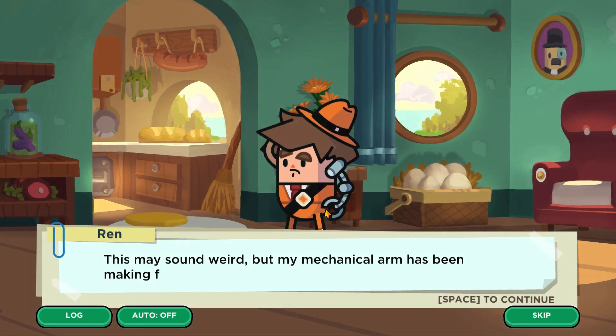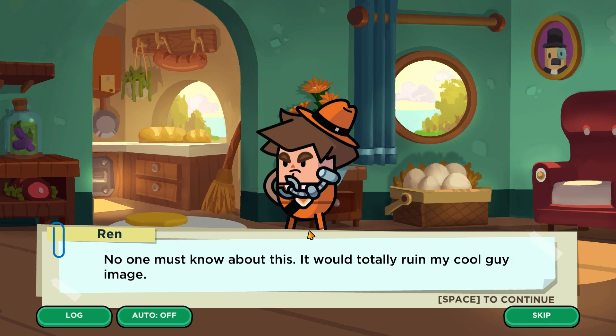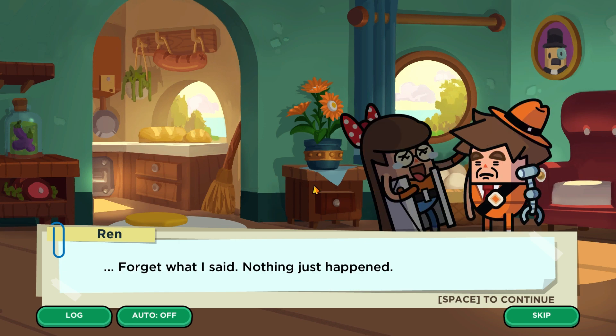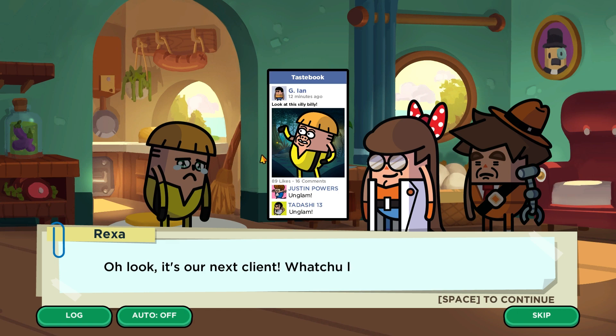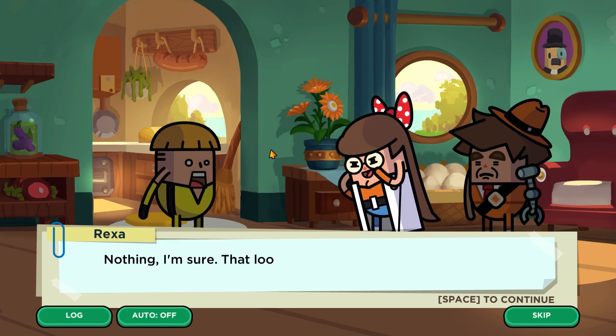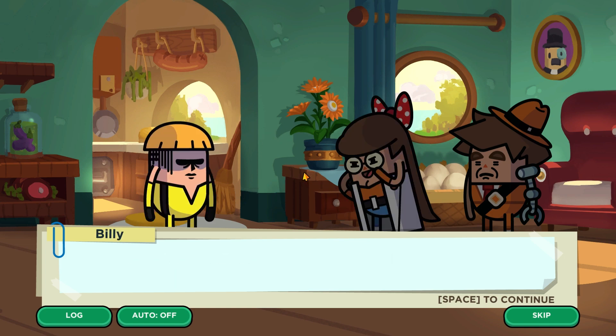The opening cutscene begins. One character says their mechanical arm has been making funny noises and seems to be talking to them — no one must know, it would ruin their cool guy image. Another character, Ren, hears it and calls it a talking arm, but it's quickly denied. Then their next client appears — it's Billy — who's been embarrassed on Taste Book by G Ian and his gang.